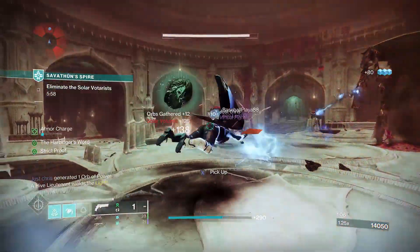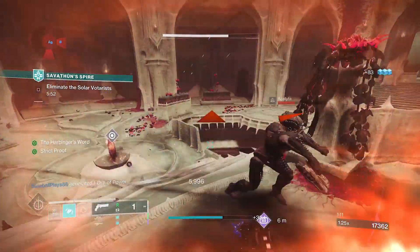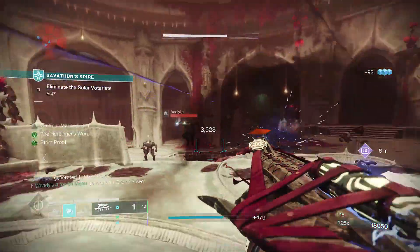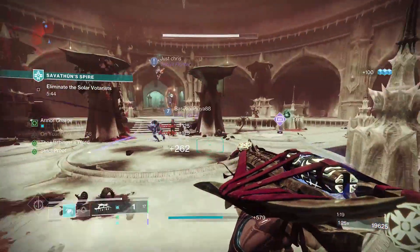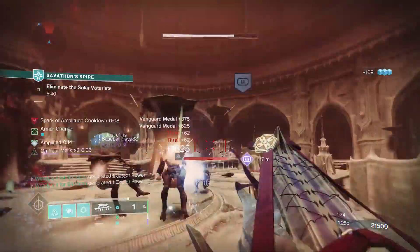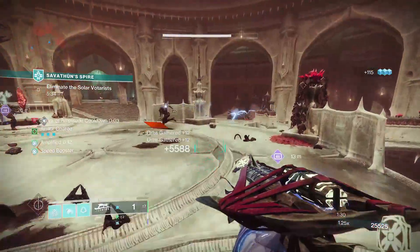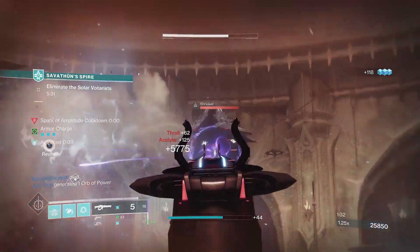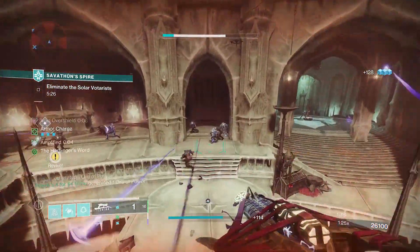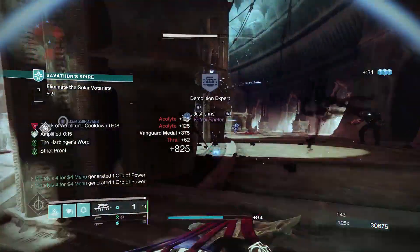I tested almost every class in the game except Solar, because I already have too many Solar builds. Strand was interesting — you can get three moth grenades with the Moth Keepers — but it just didn't work well at all. Void worked worse, and Stasis is just unusable in the current sandbox with the exception of Renewal Grips, so I landed on Arc. Also worth noting: the moths generated by either exotic count as grenade kills, but only for the Firepower mod — not for Ashes to Assets, and not for any grenade damage mods. Just Firepower.